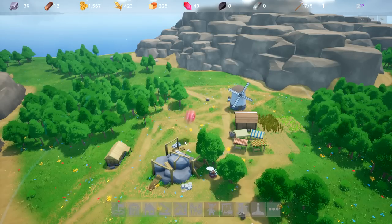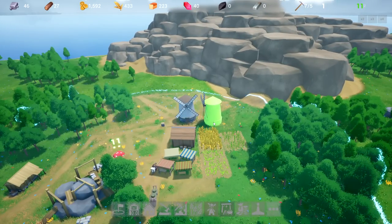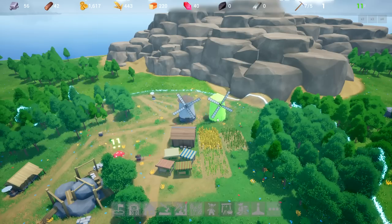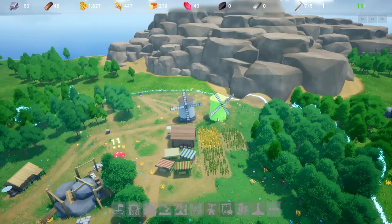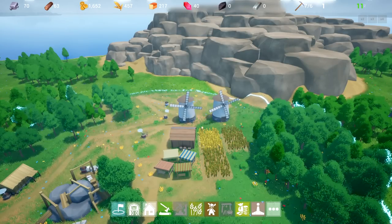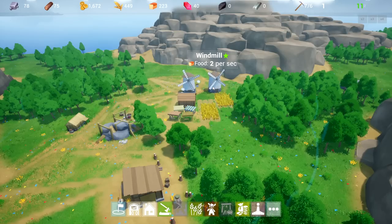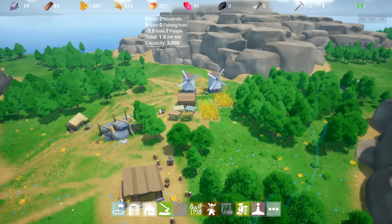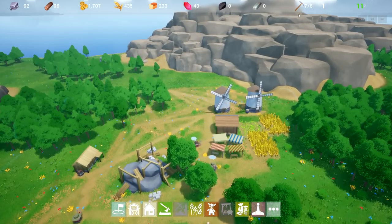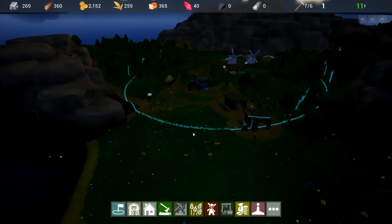Good dice throw — come on. Not horrible. Let's make a second windmill over here. Now we got two of these going at full throttle; we can keep our people fed I believe. It is going up — perfect. So avoid increasing our population as much as we possibly can right now. We have seven to six workers. I'm not sure what these numbers are on the right-hand side — eleven, two. All right, it's nighttime.